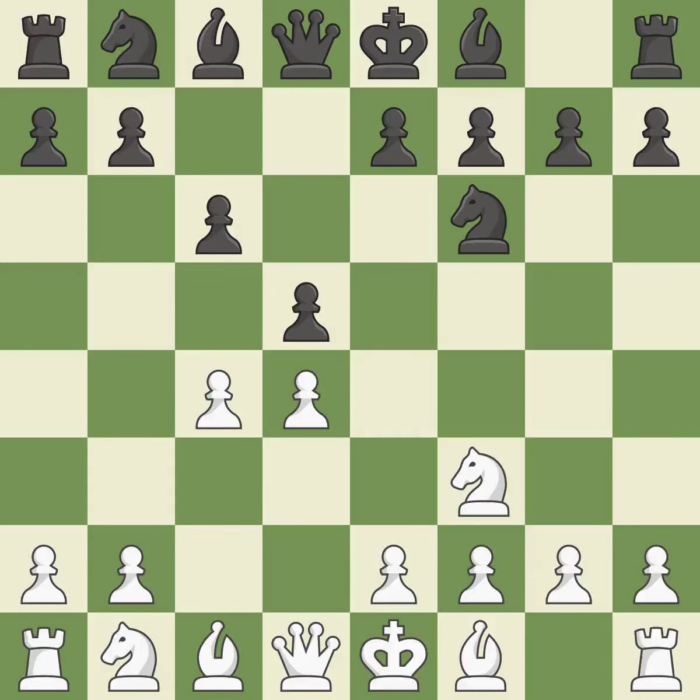When C6 is played, the D5 pawn is supported and the queen can grow on the queenside. C3 attacks the D5 square and starts to fight for the E4 square. DxC4 captures the C4 pawn and opens up the center.